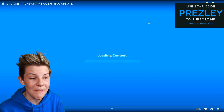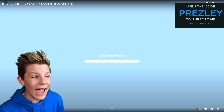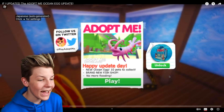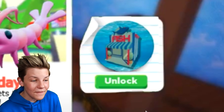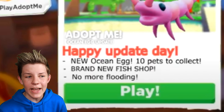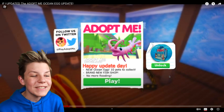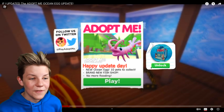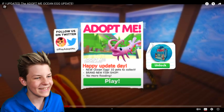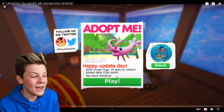We're looking at a video from Nixie Belle who has come up with awesome concepts for the ocean egg update. When you load into the game, there'll be an update board that says 'Happy update day — new ocean egg with 10 pets to collect, a brand new fish shop, and no more flooding.' Does that mean the whole map will flood before the ocean egg update and then unfloods? That'll be so cool!